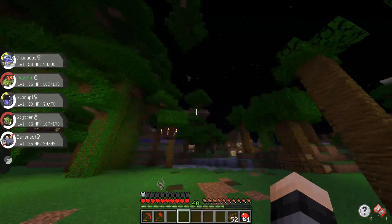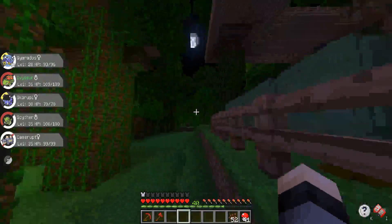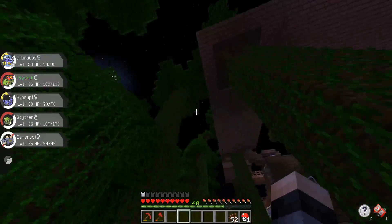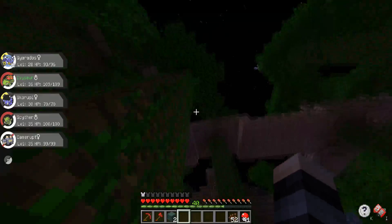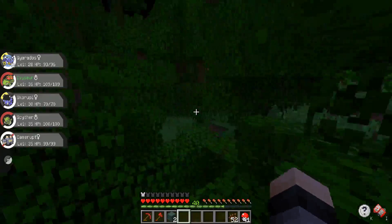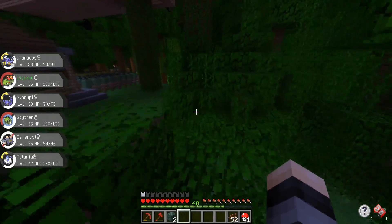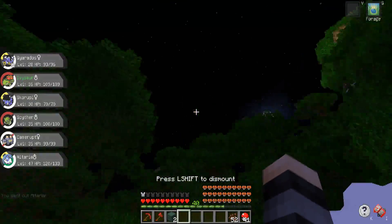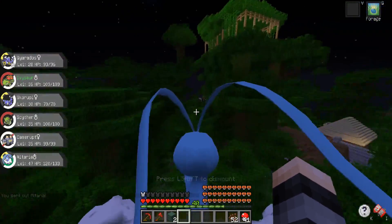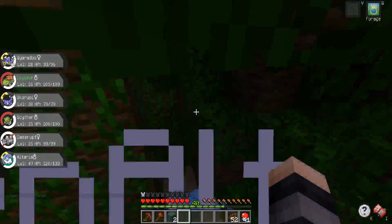We gotta get ourselves one of these Zatu — it has been a journey. I think since about the second or third episode was when we started trying to get one and we still have not managed to catch ourselves one. Let's pull out our Altaria real quick and fly on up there and see if maybe we can get into battle with it. I do have some Dusk Balls — maybe those could help. It's really getting away from us here, come back!